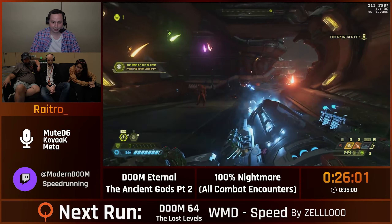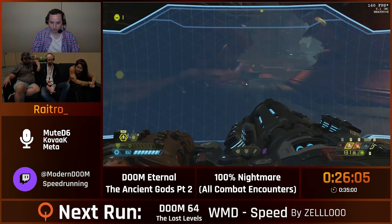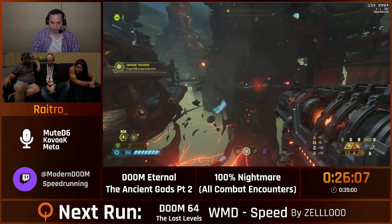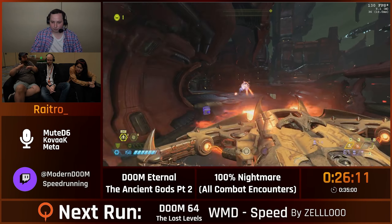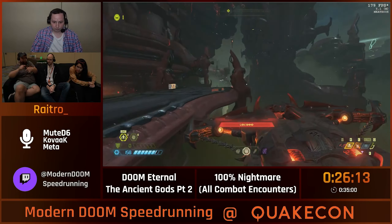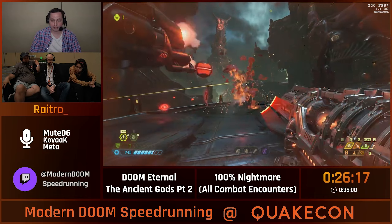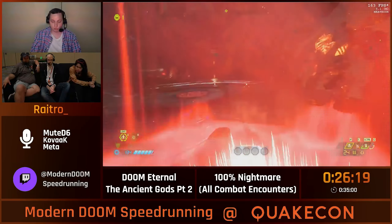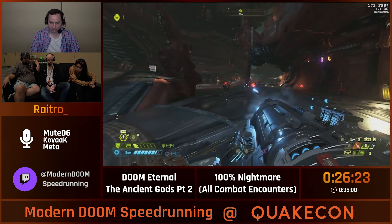We're going to do a fun strat here — an energy shield bash dash. I love it. So you're charging forward with the shield, and you cancel it — basically hitting an enemy cancels the dash. Now normally that wouldn't be an issue because you hit the enemy, but if you kill it at the same time you bash it, you actually get to keep that speed.